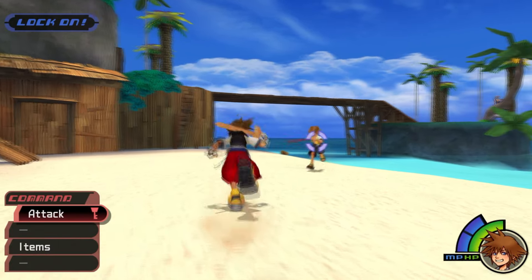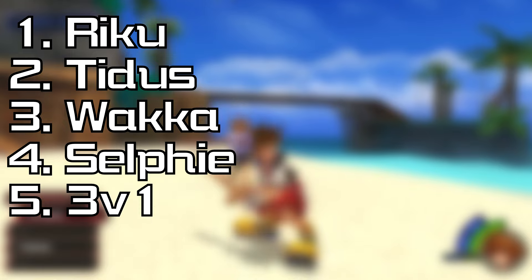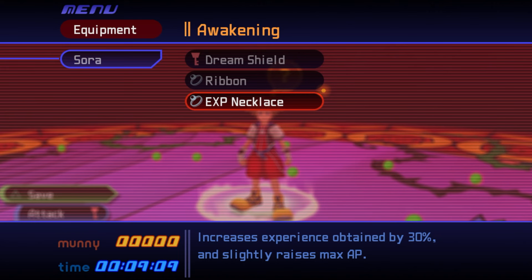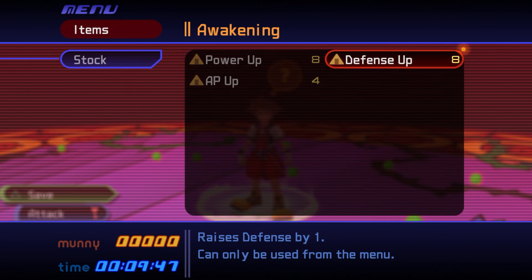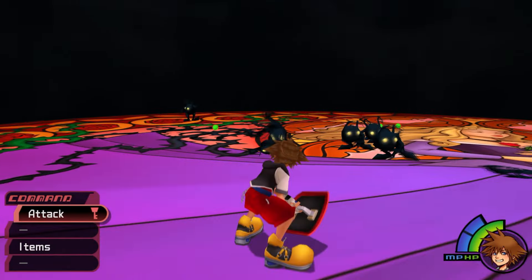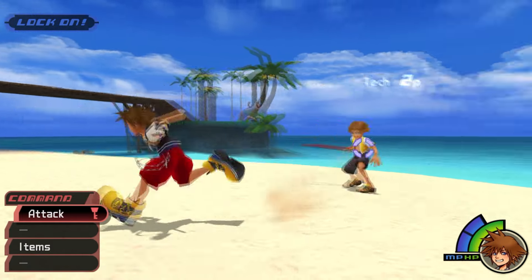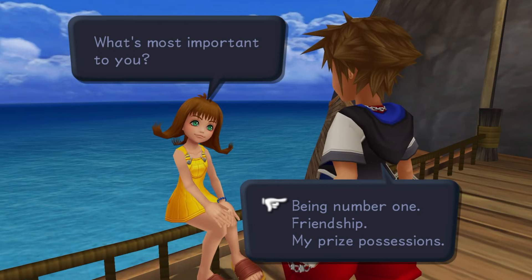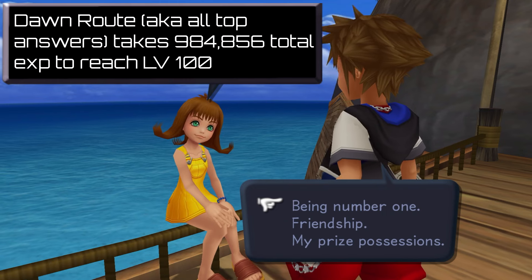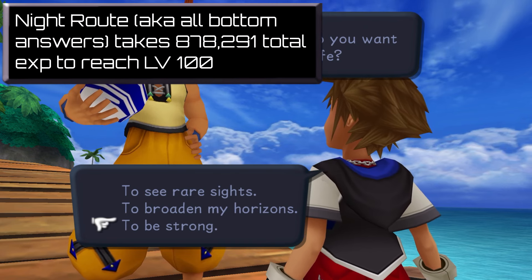Let's start with what we know. Number 1: we have 6 options for level grinding — Riku, Tidus, Wakka, Skibbity Toilet, Selfie, 3v1, and The Shadows. Number 2: Beginner Mode gets us an EXP accessory boosting EXP gain by 30%. We also receive 8 power-ups, 8 defense-ups, and 4 AP-ups. EXP is experience — we get it from defeating enemies or from tech points which come from parrying attacks. Number 3: Dawn Answers caps out at about 985,000 EXP to reach level 100, Midday at about 950,000 EXP, and Dead of Night at 880,000 EXP.